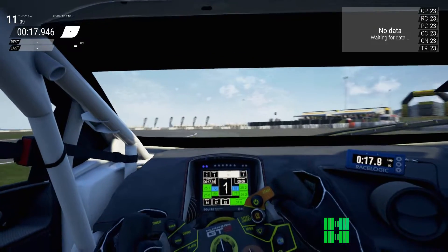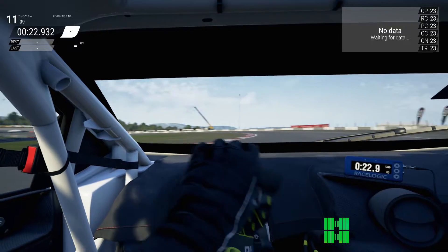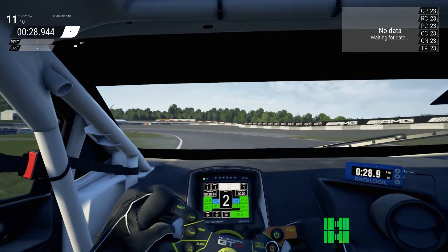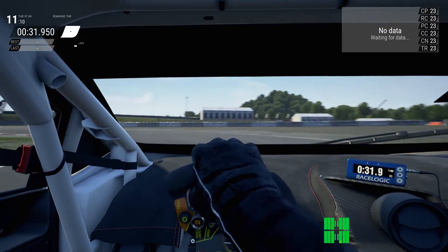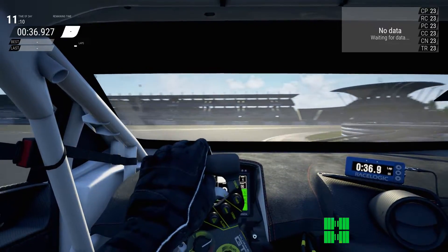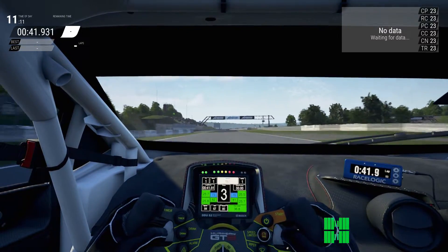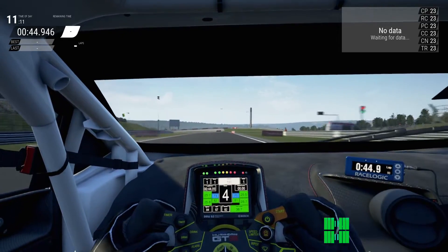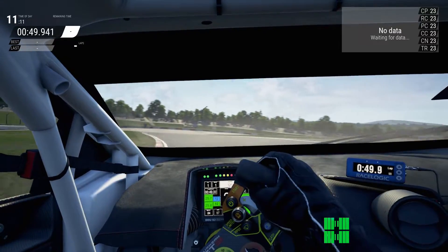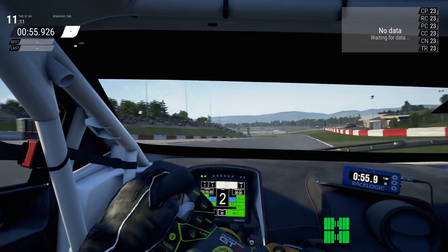Oh dear, that didn't work at all — a bit of snap oversteer once again. New session, getting used to the car once again, so we're going to have to abort this lap. That snap oversteer was me just flicking the wheel a little bit too quickly in the opposite direction. I think I need to add in some more negative camber on the wheels, all around, to help with that.